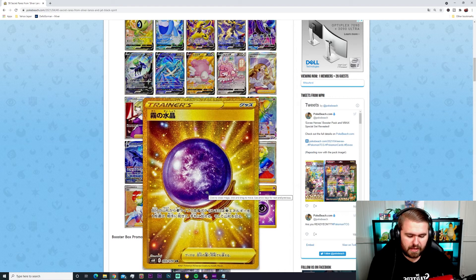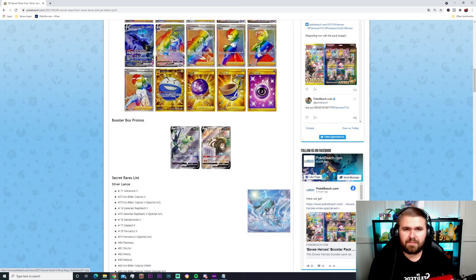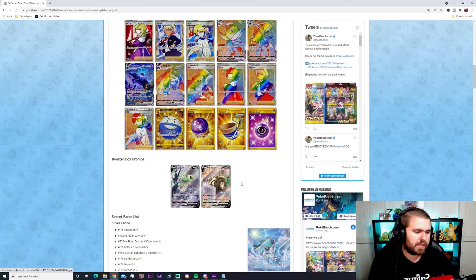Then we have the Fog Crystal — a gold card that lets you choose a type of Pokémon or Energy from your deck, show it to your opponent, add it to your hand, then reshuffle the deck. The Echo Horn gold card — its effect lets you take a Pokémon from the opponent's discard pile and put it onto their Bench. And lastly the special Psychic Energy card, which looks really nice just like the Water Energy. That sums up the 95th card and the secret rares list for both the Silver Lance and Jet Black Spirit sets.